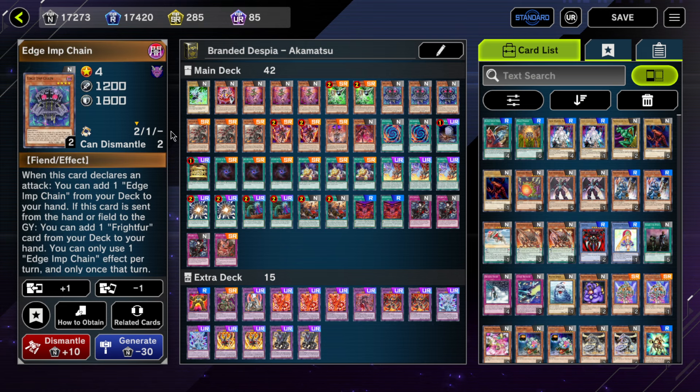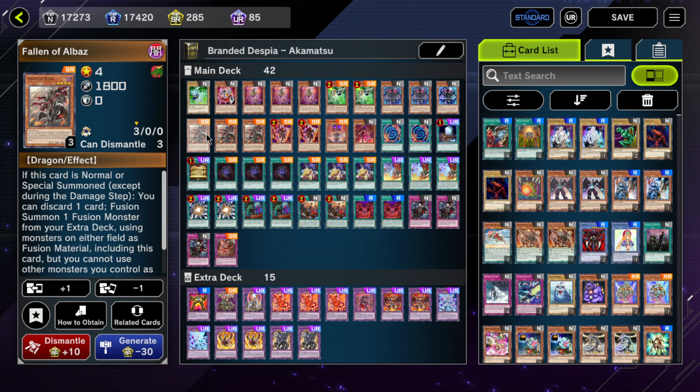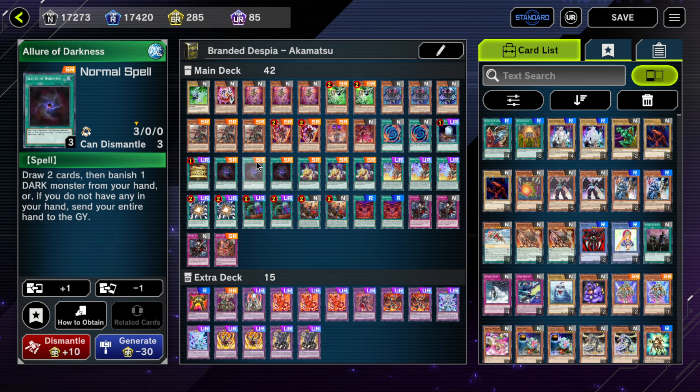Three Albaz — I think this is required. I still see people running two, and I think that's incorrect. In the TCG it was already solved that you should run Albaz at three. Having Albaz in hand with a way to fuse gives you another path to Mirror Jade that plays around Ash on Branded Fusion. An Ash on Branded Fusion is the worst feeling, so you want scenarios where you can still play. Raw fusing Albaz in hand is really important, and if you don't even need him, you can always discard him to the graveyard or send him off Allure of Darkness.